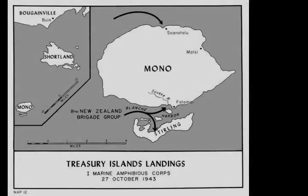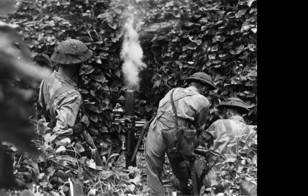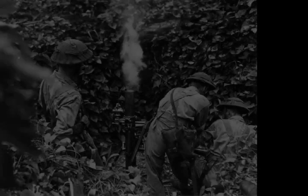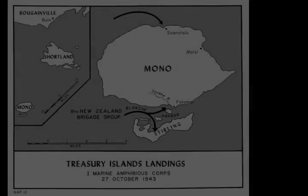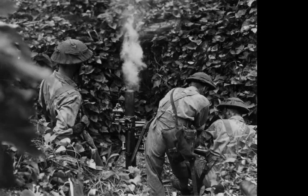PT boats based in the Treasury Islands helped protect Allied forces landing at Torokina, while a radar site was established around Sonotalo, which played an important part in the success of that operation. The airbase was used by the medium bombers of the USAF's 42nd Bombardment Group and the US Marine Corps VMB-413, while the base facilities were utilized by the US Navy's ACORN-12. Base development was considered complete by July 1944, and responsibility was handed over to Construction Battalion Maintenance Units 569 and 587. Some base facilities were shipped to Leyte in December 1944 and January 1945, and the base closed when CBMU-569 departed in June 1945.